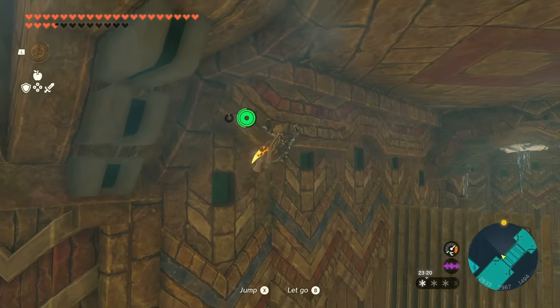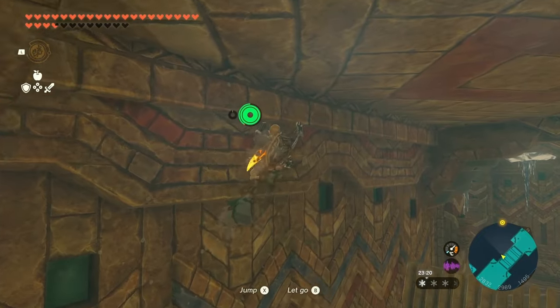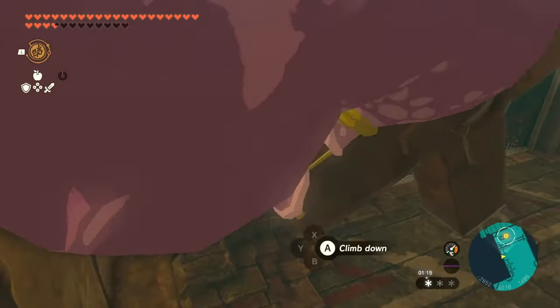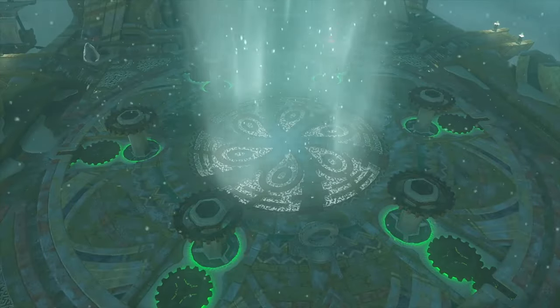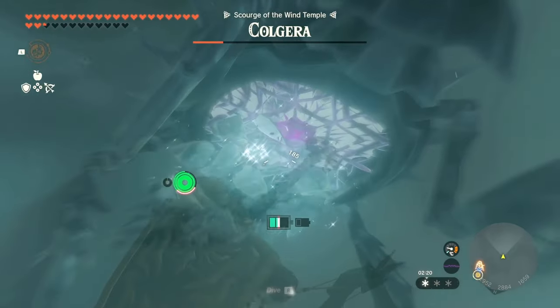With terminal 4 down, one left, and we run into similar problems — a gear, but climbing the wall is the solution once again. Octoballoons work again, this time needing 5 instead. This unlocks the door to terminal 5, and then we can fight the Colgara and complete the temple. That was surprisingly easy — I was expecting more out of the temples. Maybe the lightning temple will prove more difficult.